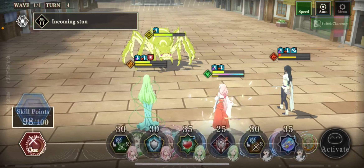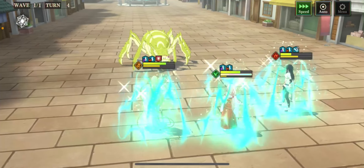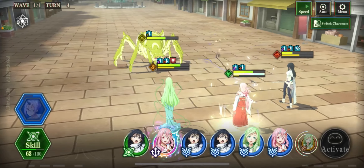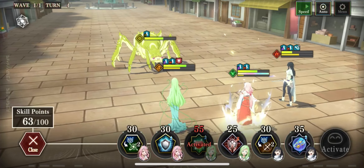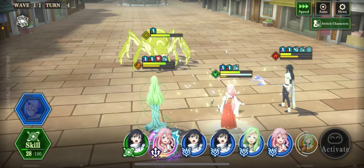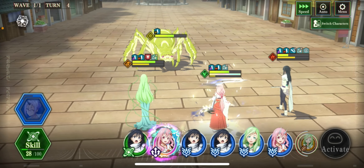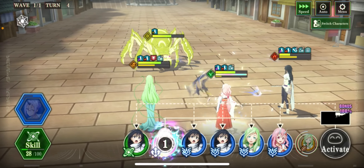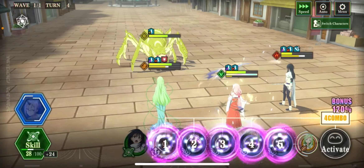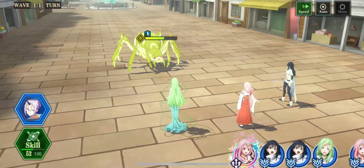That was close. So now I will use my heal. And you can see over there, it said that an incoming stun attack is anticipated. And secondly, I will use my stun resist. All right, now I will build a chain, and again I will make sure that Shuna attacks last, because I want her to be doing the most amount of damage.